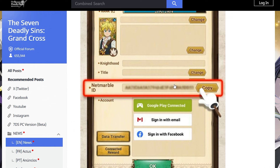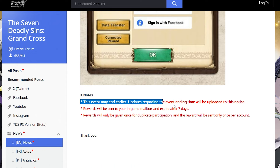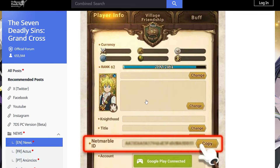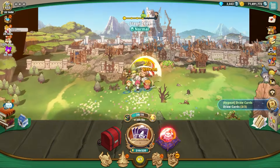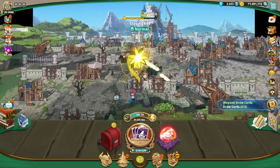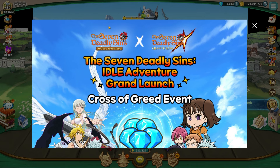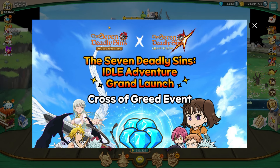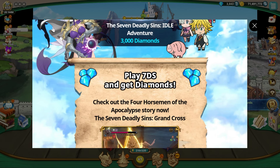Take that gift code and use it in Seven Deadly Sins Idle. Load up Idle, then click the little icon on the right side — it opens up a web view. This can only happen on mobile or emulator; there's no PC client. It will only work on emulator, iOS, or Android, so make sure that's clear. The page shows the Cross of Greet Event: download Seven Deadly Sins Grand Cross and enter your PID to get 3,000 diamonds delivered to your Idle mailbox.